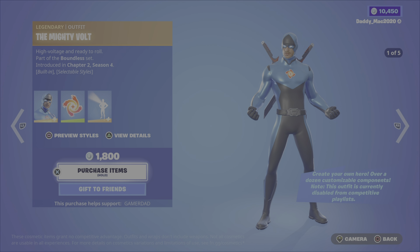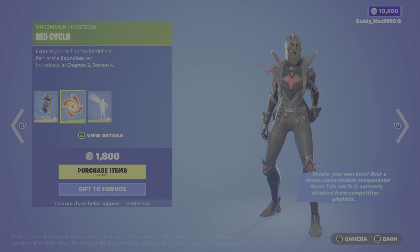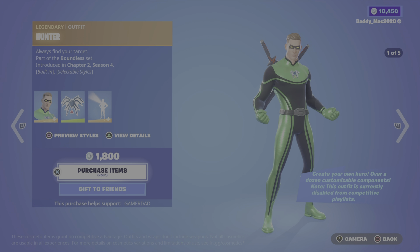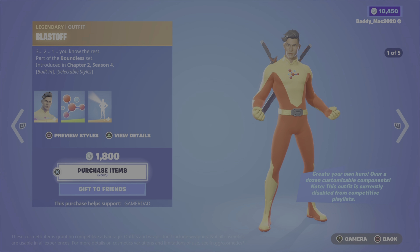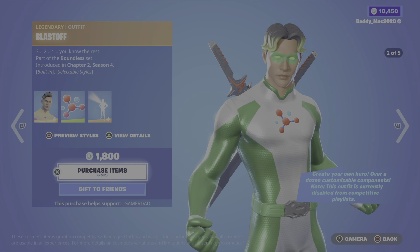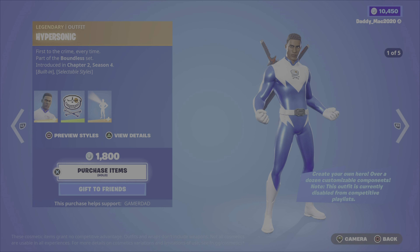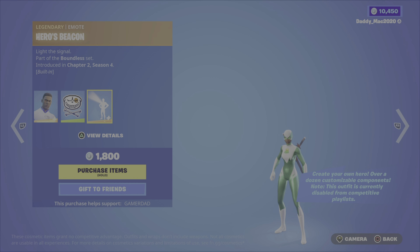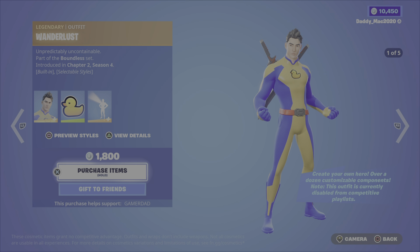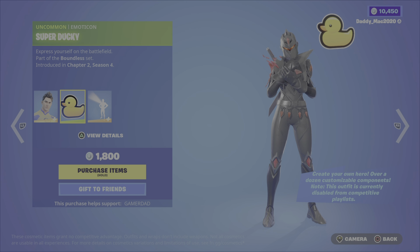We also have the Mighty Volt, with the Red Cyclo emoticon and emote. We have Hunter, with the Mighty Spider emoticon and emote. Blast Off, with the Subatomic emoticon and that emote. And we have Hypersonic, with the Bone Dog emoticon and emote. And lastly, we've got Wanderlust, with the Rubber Super Ducky emoticon and emote.